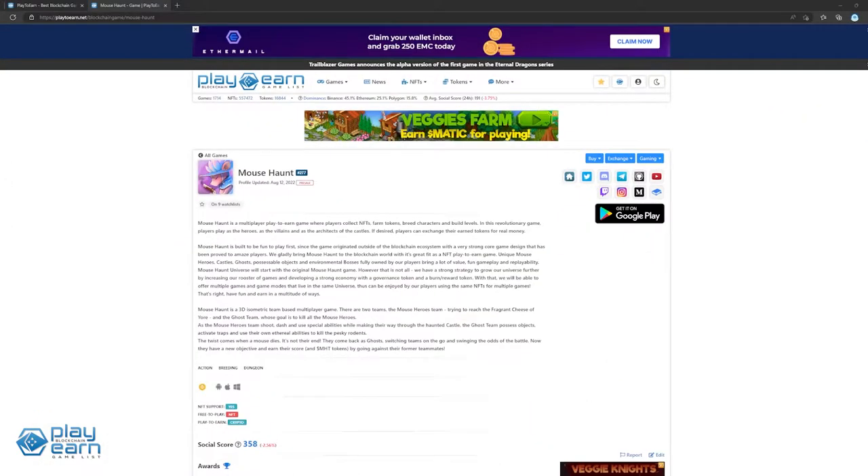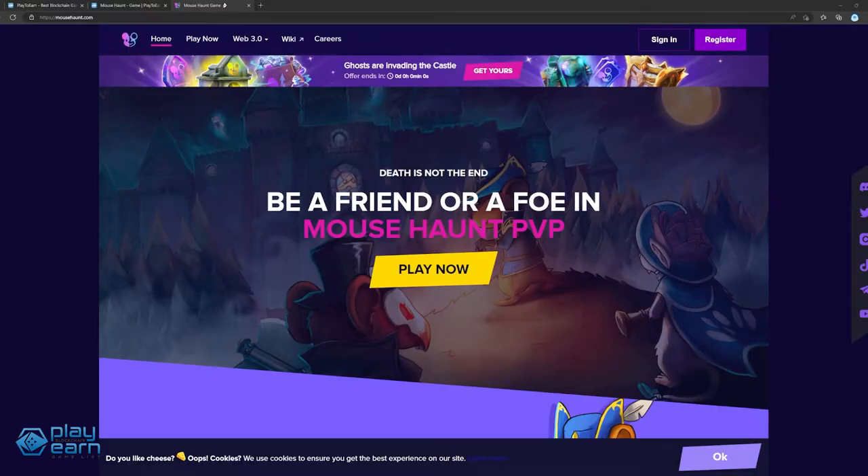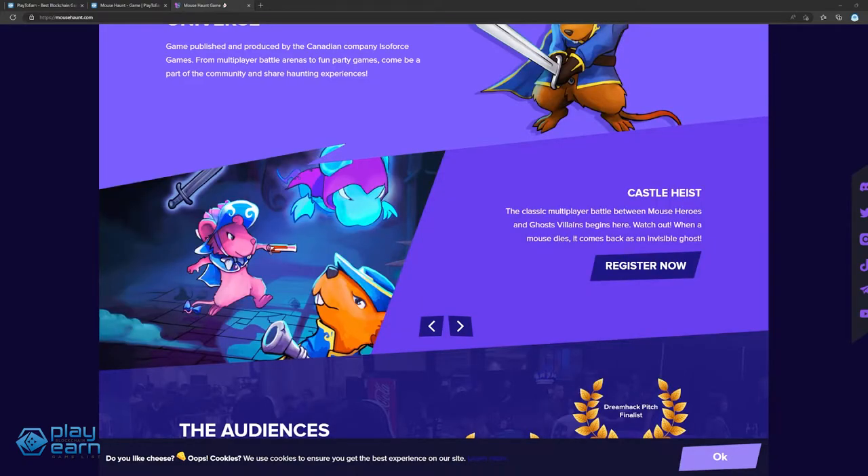To start off our list, we have Mousehaunt. Mousehaunt is a multiplayer action dungeon game built on the Binance Smart Chain. In Mousehaunt, players can collect NFTs, breed characters, build levels, play as heroes or villains, and farm tokens as a reward. The main game mode is played by 2 teams: the mouse heroes and the ghost team. The goal of the mouse heroes team is to get to the center of the castle and get the fragrant cheese of yore, while the ghost team's goal is to kill all the mouse heroes that enter. This mode is called Castle Heist.